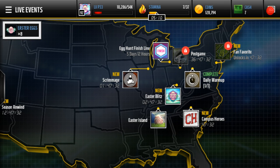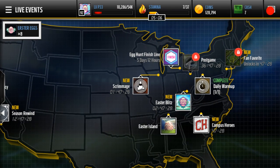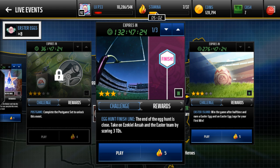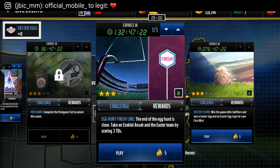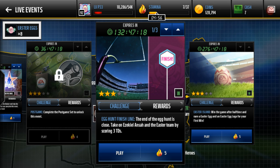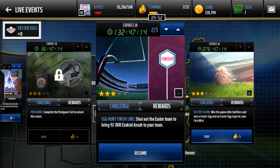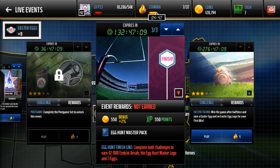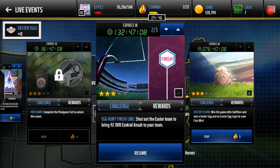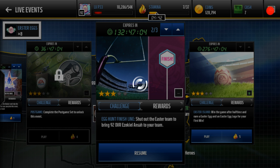Hey guys, what's up, I'm back. I have a win and I'm up to the Ezekiel Anza. I just gave it a drop so I made it all the way to the very end. We gotta do take on the hunt — score through TDs, easy show the Easter team, bring 92 Ezekiel Anza to the team. It's a new reward and it's really easy right now.